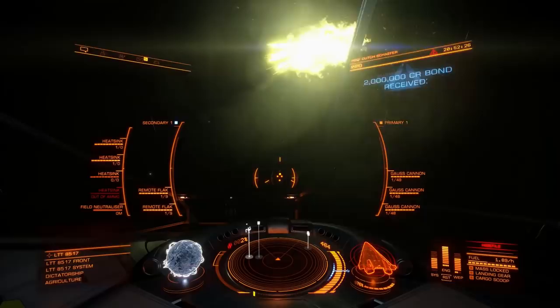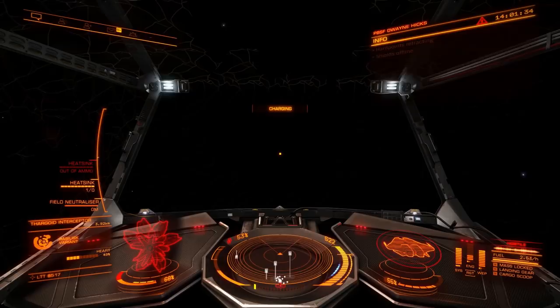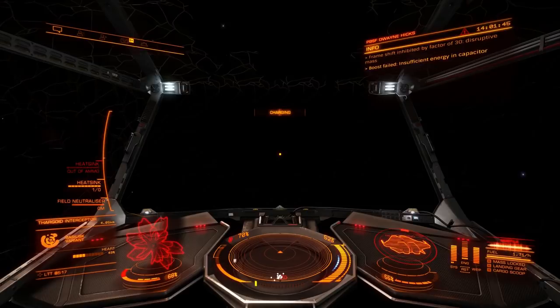I want to start off with the most important skill in Xeno Combat: how to make your escape. When flying solo, bug hunts are a cat and mouse game with many chances to come unstuck. Make a mistake and the results can be brutal. Deciding when to make a tactical retreat is important if you want to avoid the rebuy screen. The main difficulty is that unlike human ships, Thargoid interceptors mass lock you against both low-wake and high-wake jumps up to a range of about five kilometers.